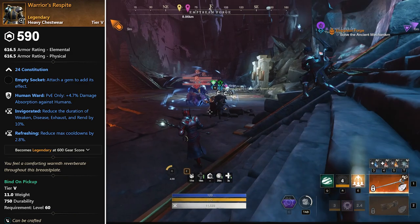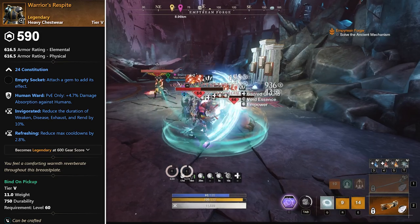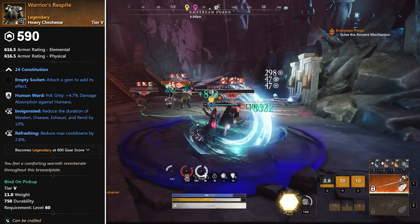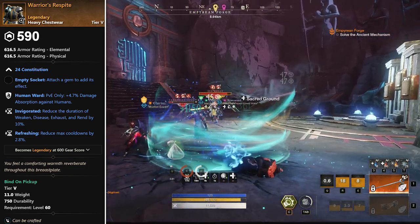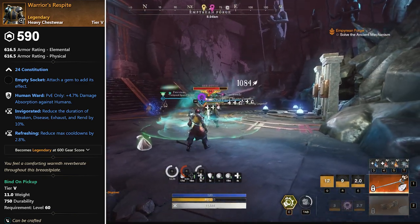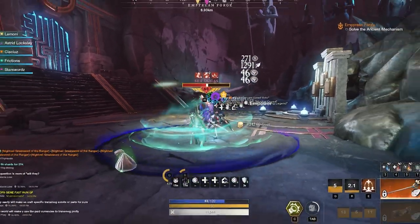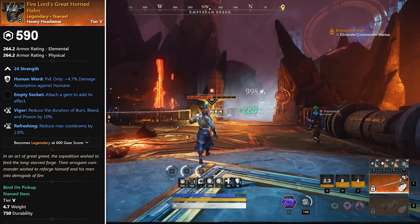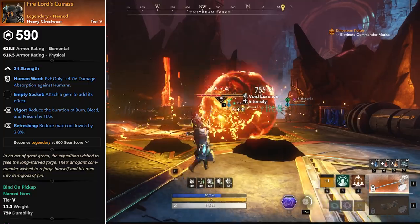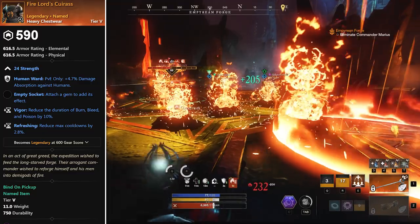Next up we have Warrior's Respite — a solid option for tanks or anybody playing a medium build. It's a three-perk viable option with con, so you can flex it in any medium or heavy setup. It has human ward, invigorated, and refreshing — human ward and refreshing is two-perk BIS, and we'll take whatever third perk we can get. This drops off Sir Ducus. Next is the Fire Lord Set, which requires the M1 version and drops off the last boss, so it can be a little difficult to get the full set.